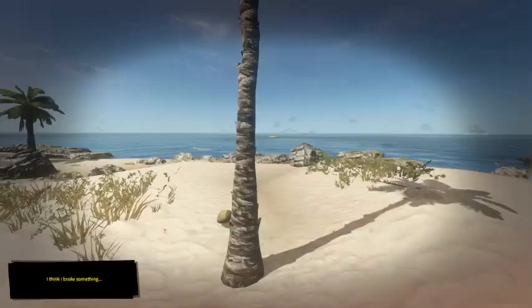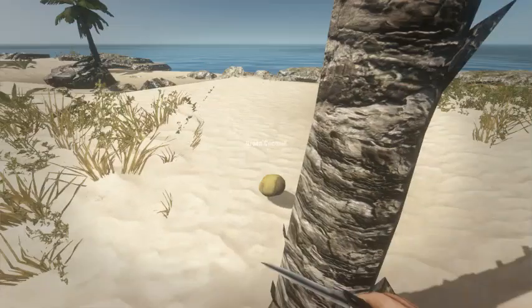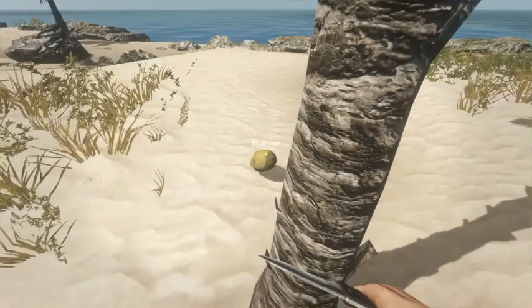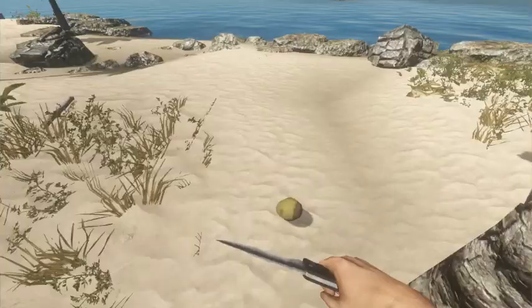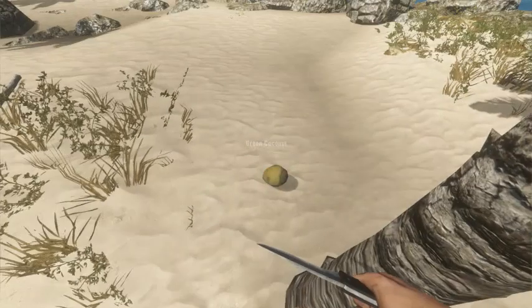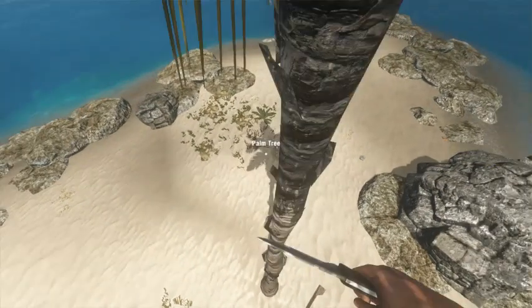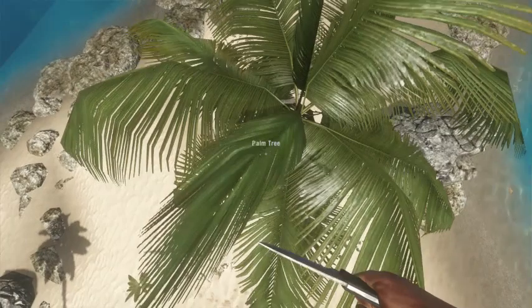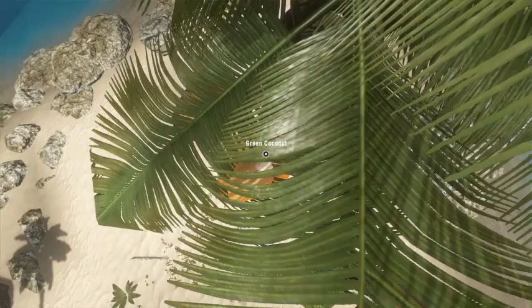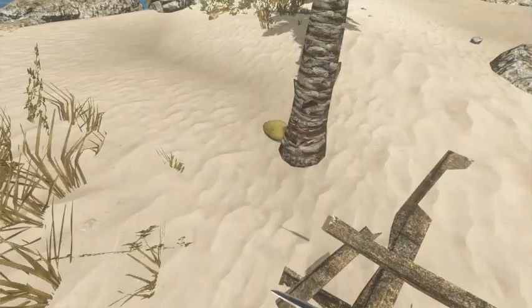Oh! I think I broke something. Oh! You can go around there to pick that up. Alright. Hey there, coconut. Let me put you up. Let me go upstairs again. Oh! There's another coconut. Go down a bit. There you are. You're down.